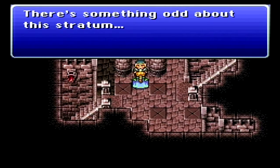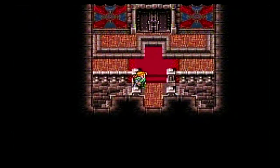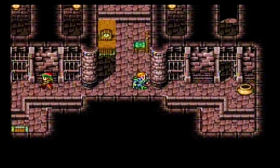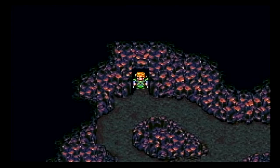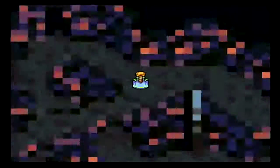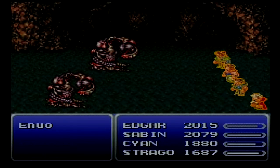There's something odd about this stratum — it's as if we bumped into something. Let's stop and explore. I believe we can explore this area through the prison. Welcome to this new area. I believe the enemies here all have the gimmick of having auto-reflect, so our spells aren't going to be as useful here.